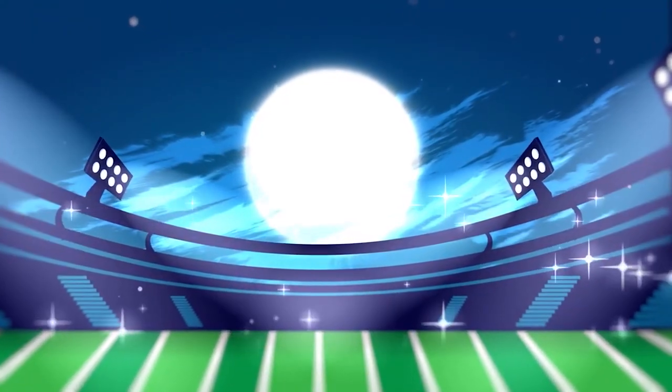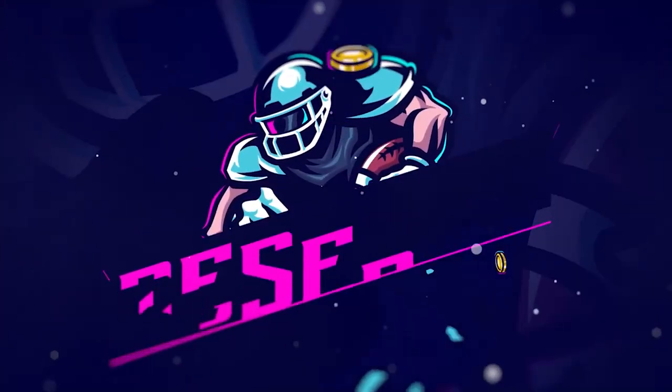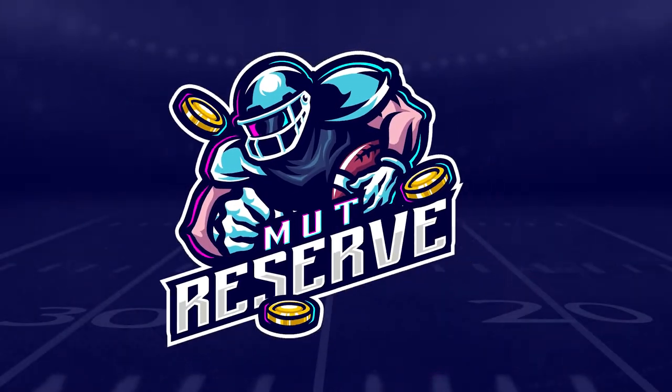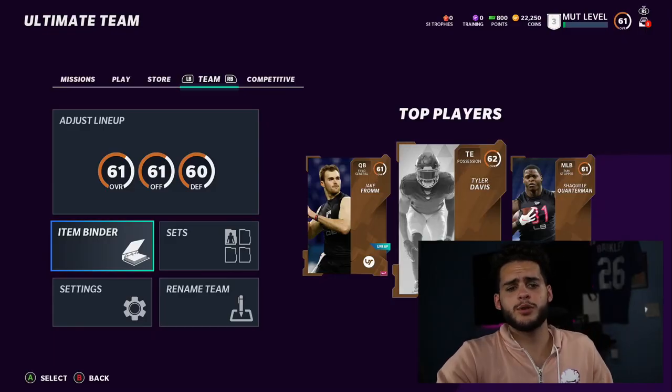If you guys are looking for super cheap and reliable coins, look no further than my sponsor MutReserve.com. They're awesome to work with — they've got 24/7 support. Don't waste your money on packs; hit up the sponsor and use code Poodle at checkout for 15% off your entire order.